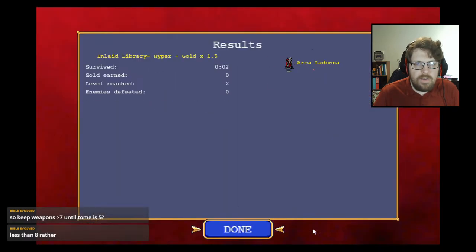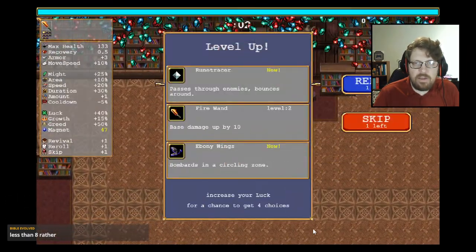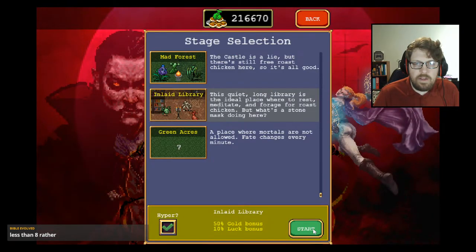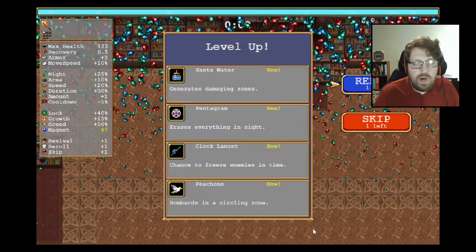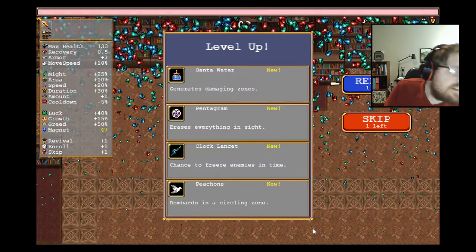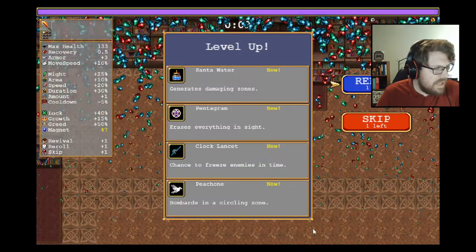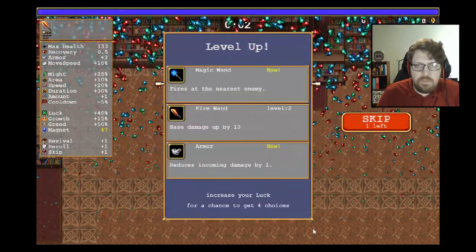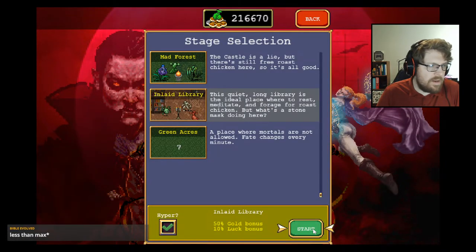No knife, we restart. I'll start using the re-roll if we don't get knife early. Knife is the only one you want at the beginning. Not every weapon has eight ranks — Pentagram and Lancet only have seven levels, not eight total. So it needs to be less than the maximum of that particular weapon.